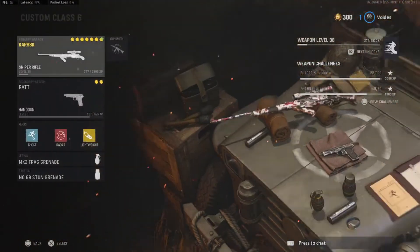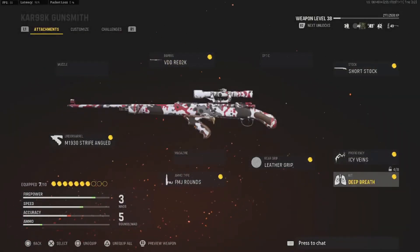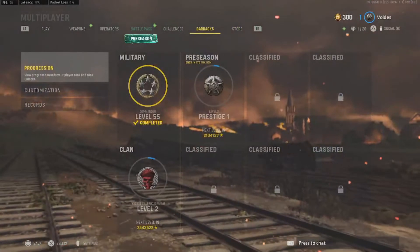Same perks as before — you can run Ghost and Stem. I always use Stem, though it's not the same as in MW. I'm still leveling this up, but you can copy that class if you want. Those are the classes I use most of the time.